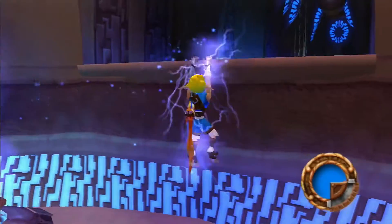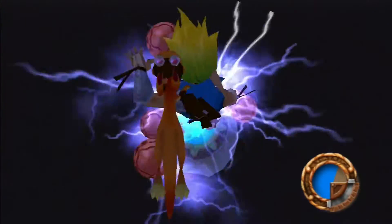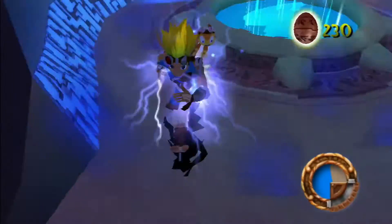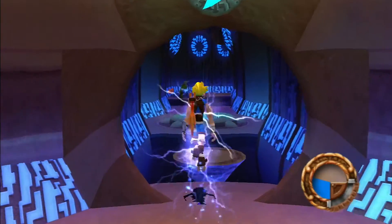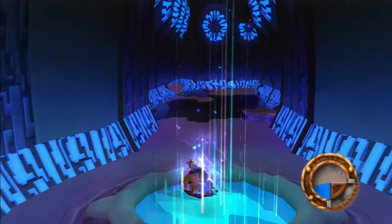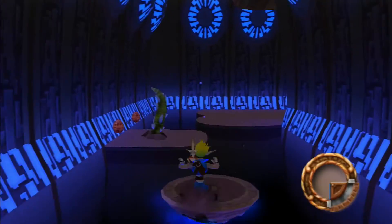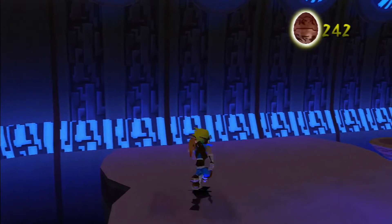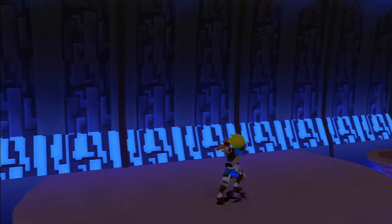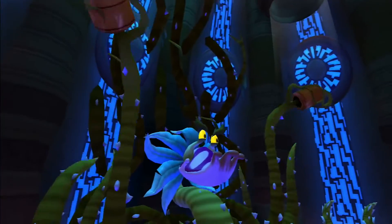So I'm going to go over here to this jumper that we weren't able to reach yet, jump up, and get those Precursor Orbs. Booyah! And now we shall enter this room to see what else is going to happen. Oh yeah, even more Precursor Orbs! I ran out of juice for my Blue Eco.